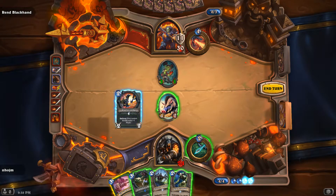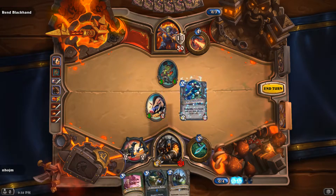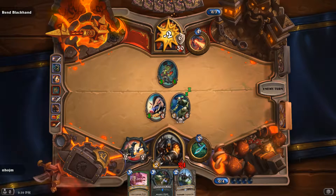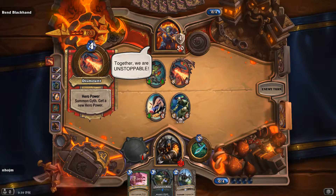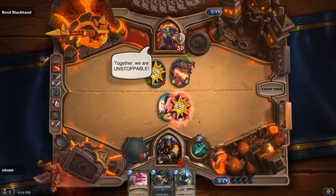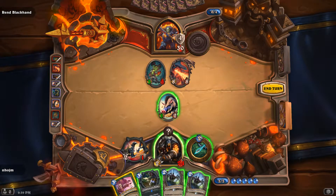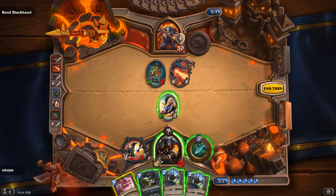I think I'm just gonna glaive Zoobot. Oh my god, scientist. So he'll at least trade with her if he does decide to do that. He didn't — wow. The responsible thing to do is to kill Gith.